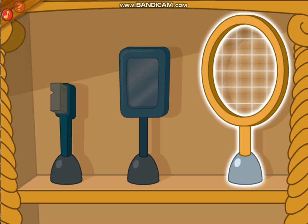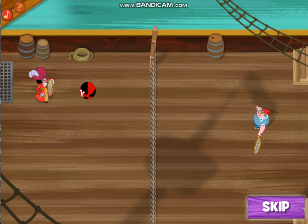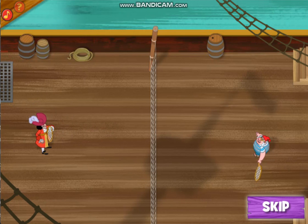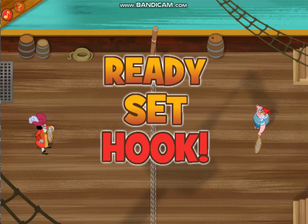With my trusty paddle hook, I'm sure to best any game of pirate ball. Move your mouse up and down to help me hit the ball. Nice shot, Captain. Each time you return the ball, you'll get ten points. And if you hit a sparkling beach ball — bonus points. Here it comes, Smee. Ready, set, hook.